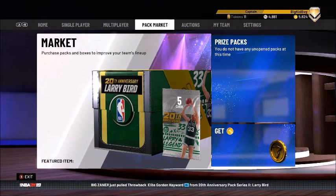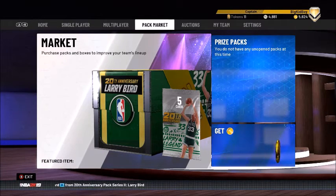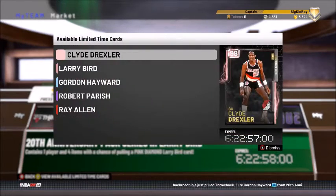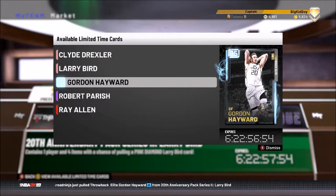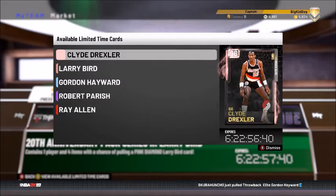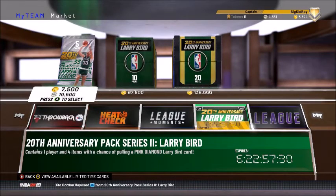20th Anniversary Larry Bird packs are here and they are live on the auction house. Not too many of the Larry Birds going right now but let's take a look at the cards we can review today. We've got Ray Allen, Robert Parish, Gordon Hayward at 95 — awesome to see a high overall Gordon Hayward this year. We also have the Larry Legend and Clyde Drexler — I guarantee that card's gonna have like a 99 driving and a 99 contact dunk.